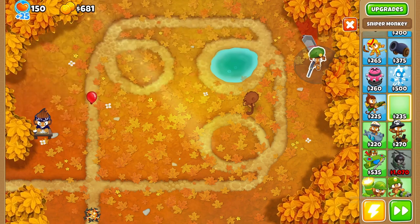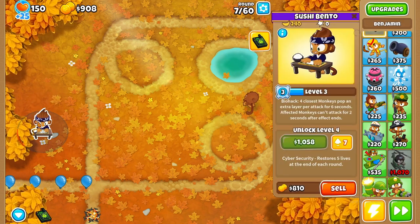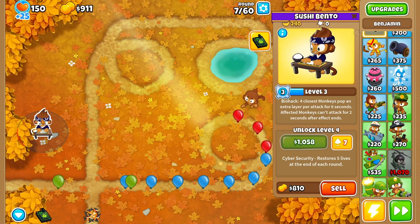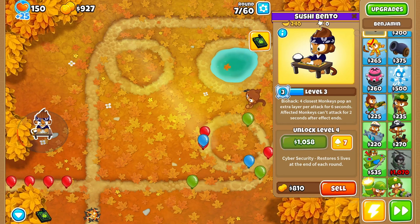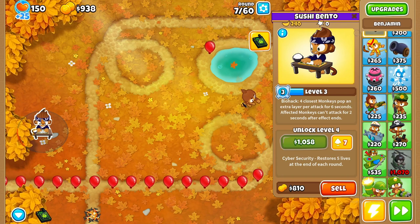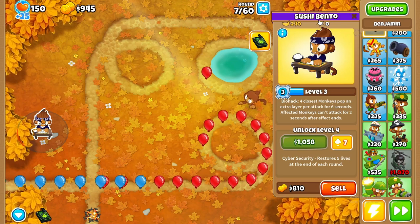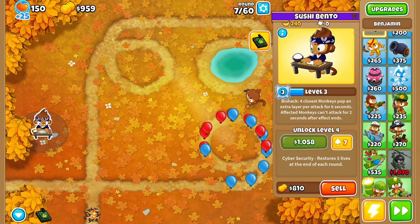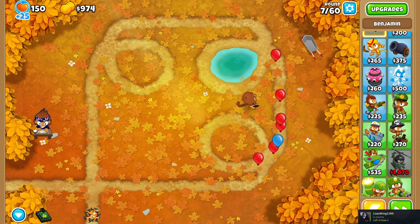This hero doesn't directly attack balloons but rather weakens them and creates money. It's basically a computer-themed hero that uses hacks - quote unquote - to weaken the balloons and generate money directly.